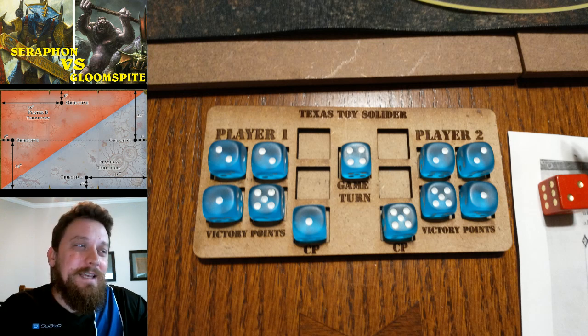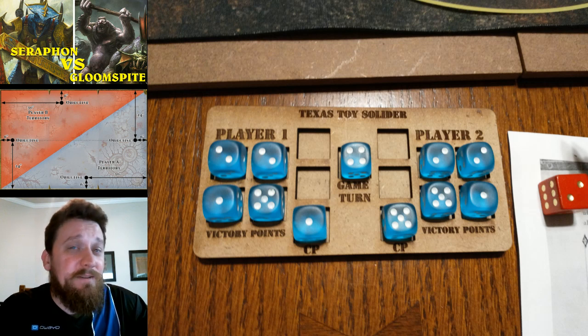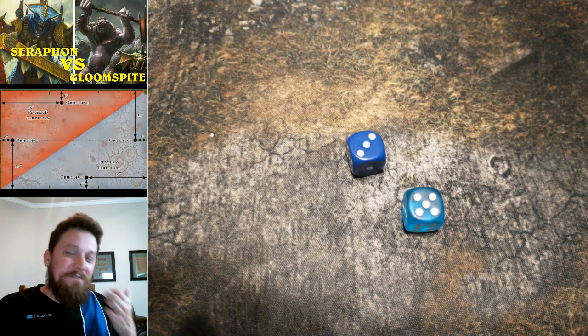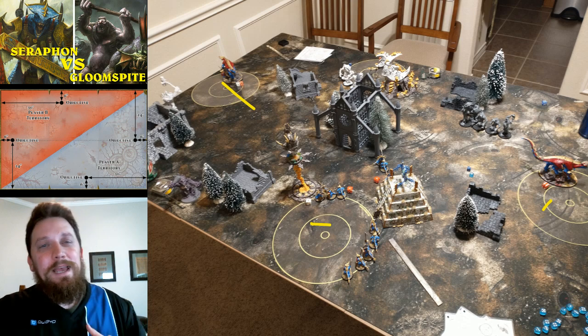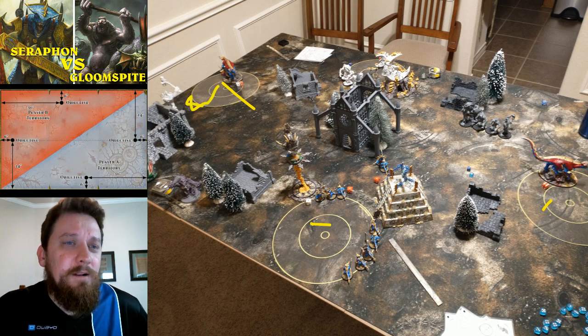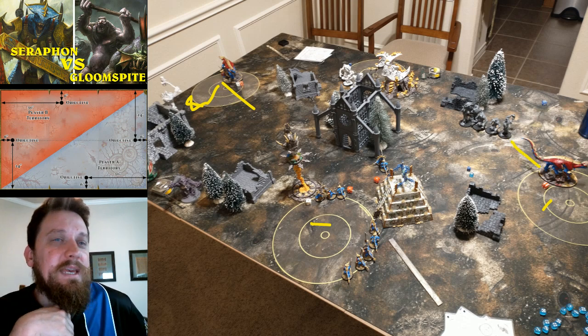It's coming down to the priority roll — whoever wins probably has a decent chance at winning the game. He'll likely try to kill off both Carnosaurs if he rolls well with the Dankhold Boss. He'd definitely score my objective but may not score his own. I think I still have the advantage. Priority roll — I win. So at that point I'm just going to sit pat, score both my objectives, pick up another five points and win the game.